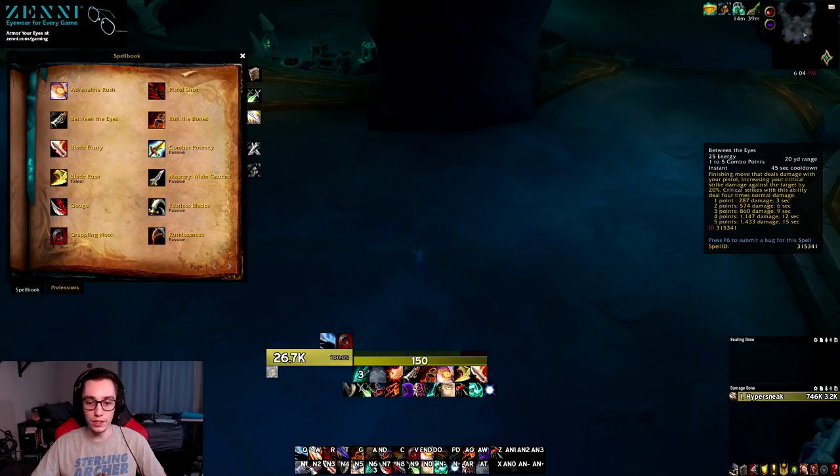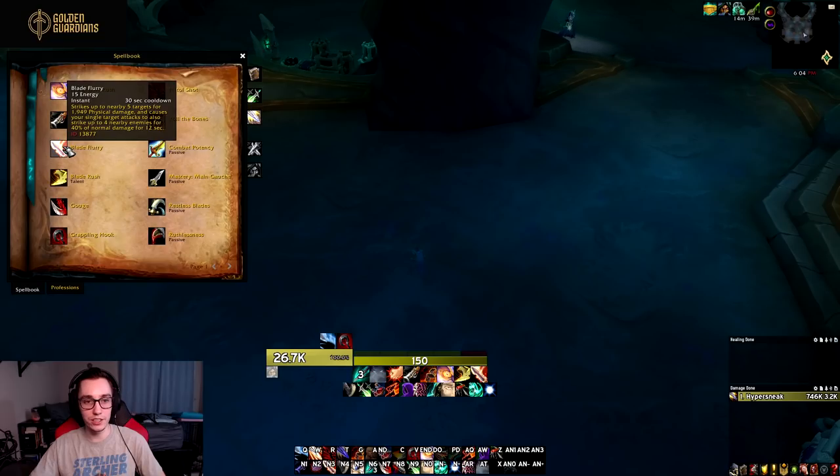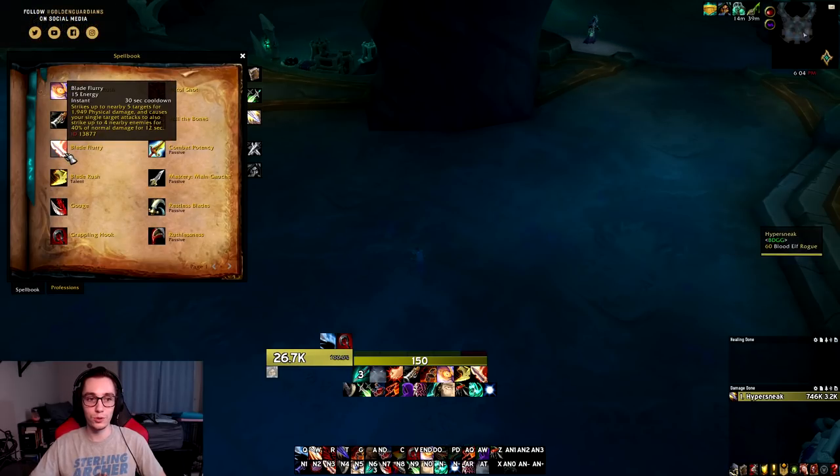Blade Flurry also introduces a weird interaction where you'll use it on single target for the damage it deals. Looking at the tooltip, Blade Flurry deals about 1,950 damage — roughly equivalent to a three-and-a-half combo point Dispatch — but only costs 15 energy. So it ends up being more efficient to press Blade Flurry even on single target when it's off cooldown, though outside of that it still functions the same way.